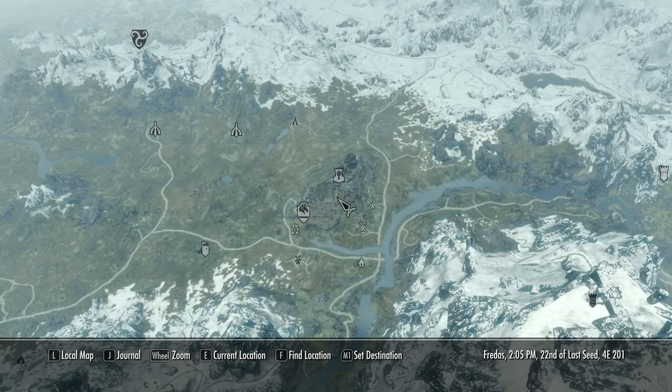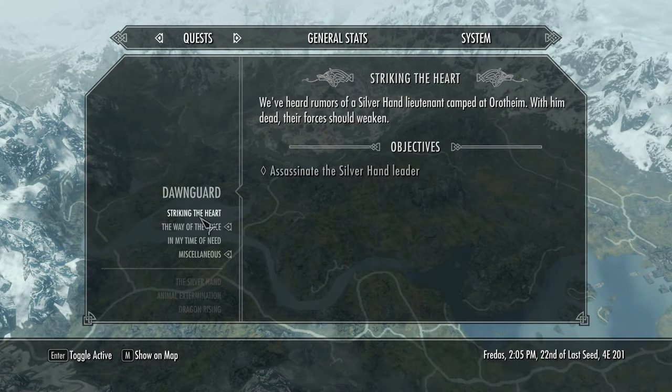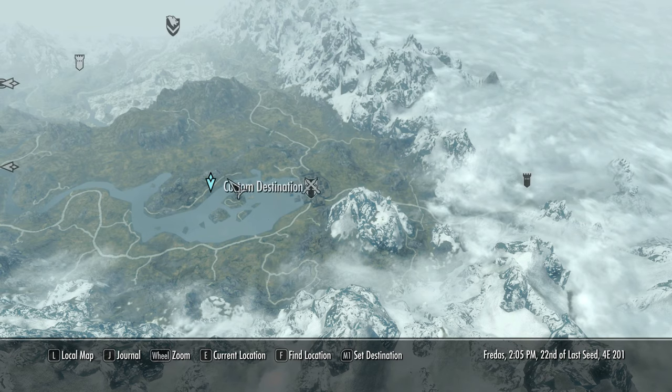We're gonna head back to the companions' place and see if we can't pick up a new companion. Oh wait - we have to assassinate the leader of the people. That's where our quest is.